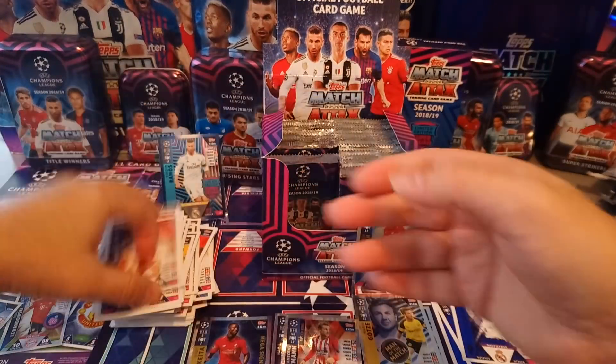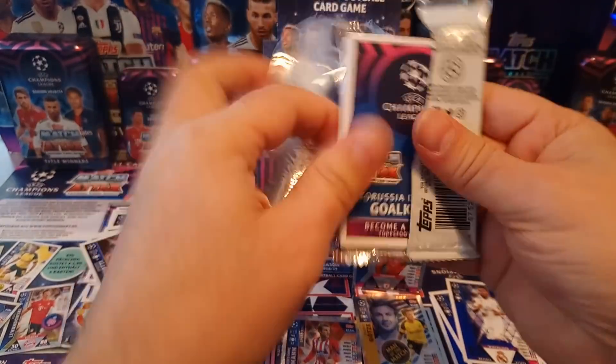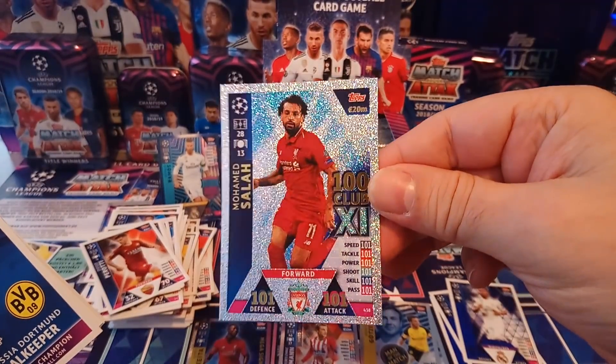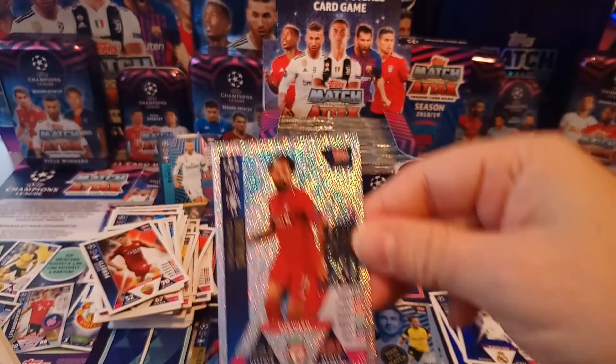I'll keep passing on the codes — first come, first serve. 101 for Mo Salah. The strongest card in the game if you're playing online — 101 all across the board. Absolutely brilliant.